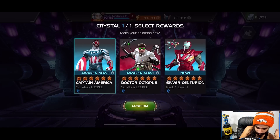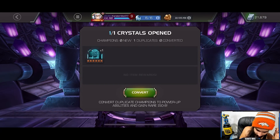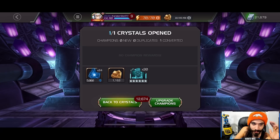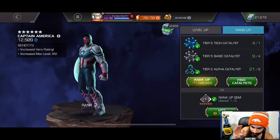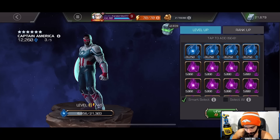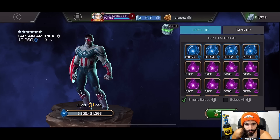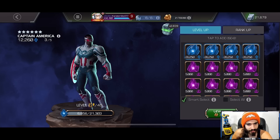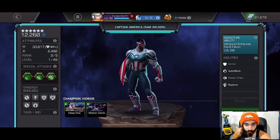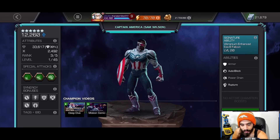Alright, after about 25 minutes of deliberating, we're going with Cap — done, awakened, there we go! We got this guy duped — hell yeah! Two of the champs I really wanted popped up, and Doc Ock would have been a great consolation prize too. Let's get this guy to rank three — nice! Rank three Captain America Sam Wilson. His damage at rank three with his sick ability is going to be really nice for Battlegrounds, and he could be useful in Alliance War on offense and possibly defense too.